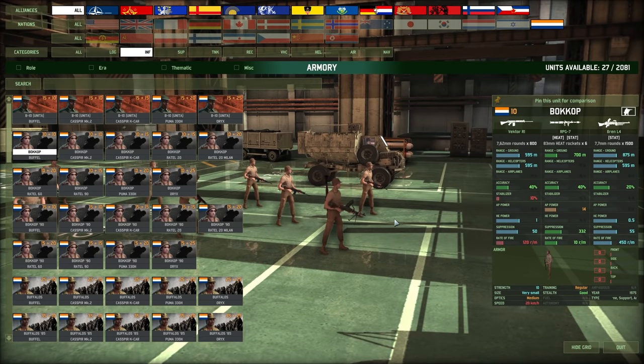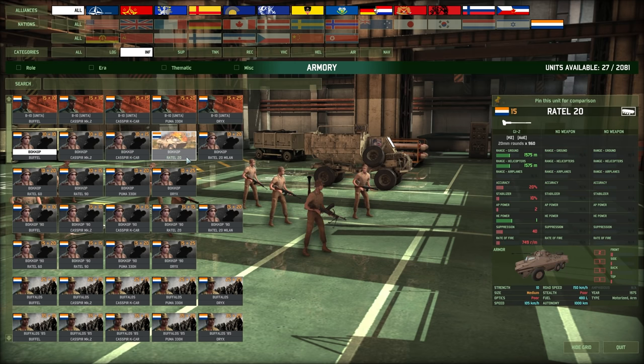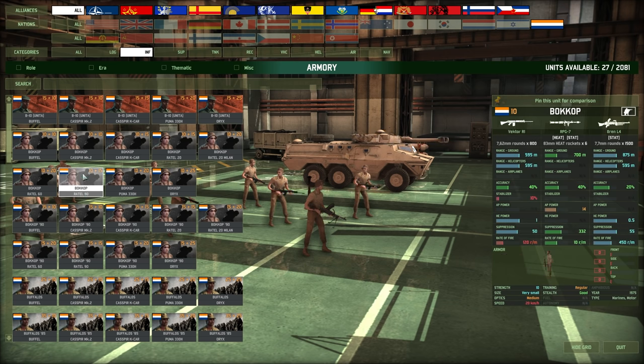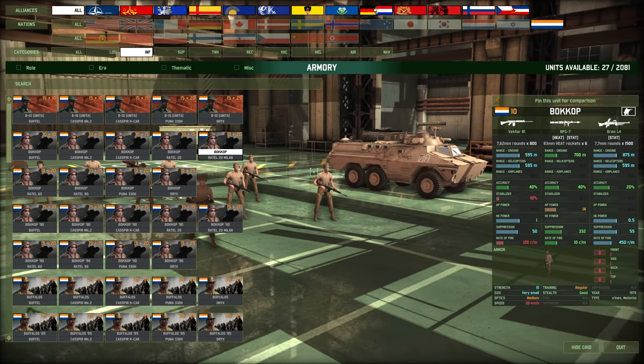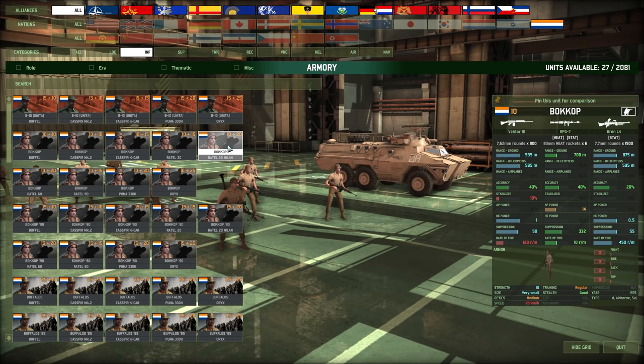The Bokkop looks to be their regular infantry, armed with an RPG-7. It's interesting to see SLRs next to Brens, which kind of makes sense, but they have an RPG in there too. They can come in all the standard transports. I do really like the fact that they can come in a Rattel 90, because 8 AP power isn't great but it's only a 15-point transport. So for 25 points you get yourself a regular infantry squad with a 90mm armed at 40 accuracy — not a horrible transport. Or for 5 points more, you get the Rattel Milan on top with 4 missiles, which really reminds me of a Marder. For 30 points you get a decent unit.